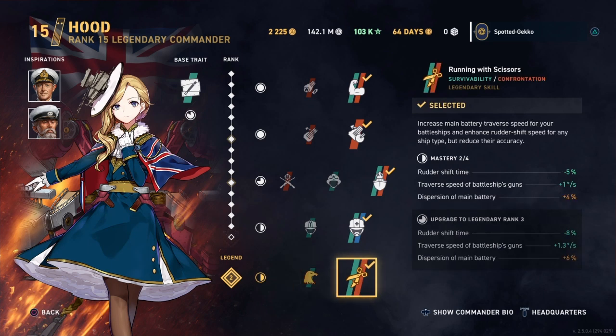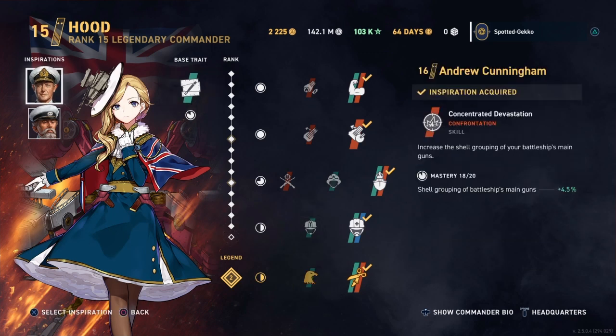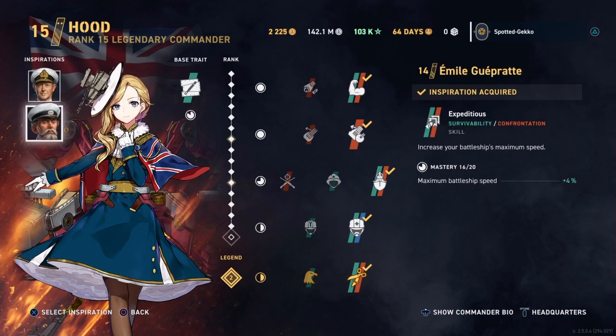At legendary level 2, it's the standard options — Fire Sight, and Running with Scissors, which I'd recommend. For inspirations, I always recommend Cunningham for his Concentrated Devastation skill, and I also have Emil on board because he increases battleship speed. I want my battleship Hood as fast as possible — 36 knots — which means you're playing her as she historically was: a fast battlecruiser. You can keep up with cruisers and provide great support.